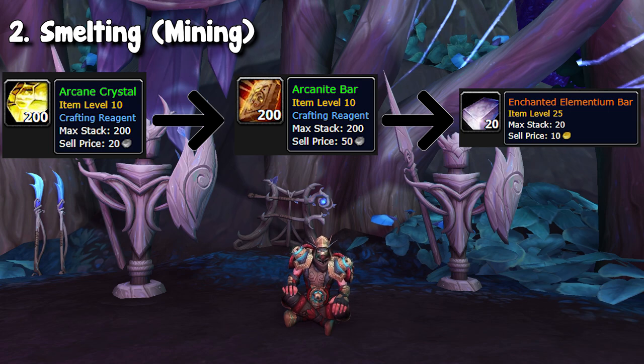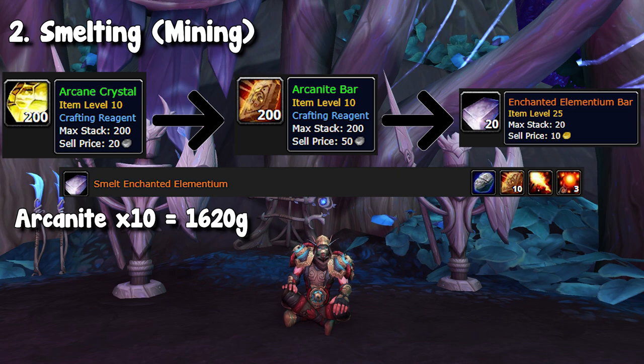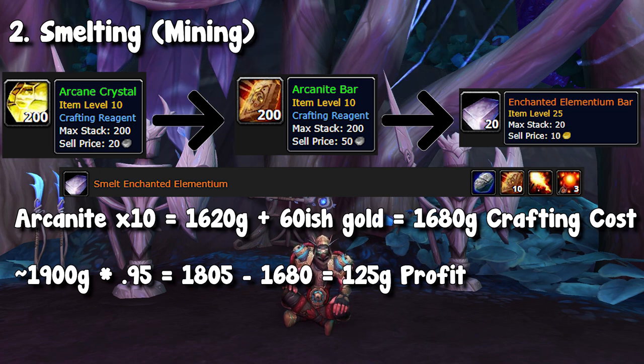Currently, this bar sells for anywhere between 1,800 to 1,900 gold, depending on the day you're checking it out on the NA region. The bulk of the cost of this bar is 10 arcanite bars. I talked about how our cost for arcanite bars was about 162 gold, so that times 10 is about 1,620 gold per bar. You do have to buy some other stuff, but it should only cost you about 60 gold or so, plus some vendor items. That means our crafting cost is 1,680 gold, and you can sell it for about 1,900. After the auction house fee, you're making about 250 gold. I sell these very, very fast.